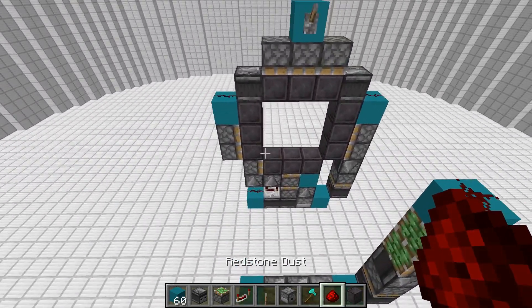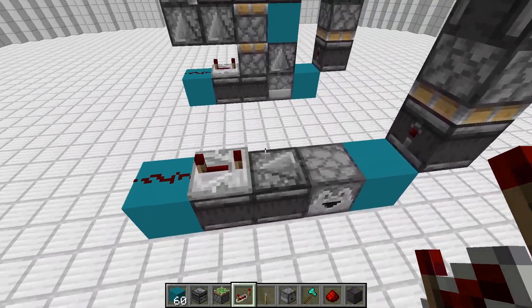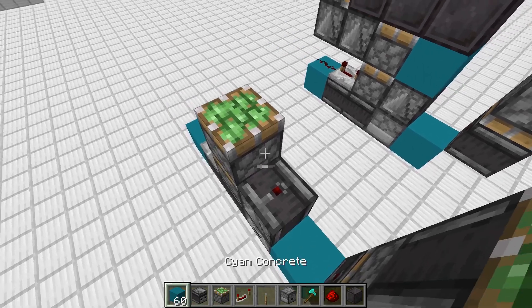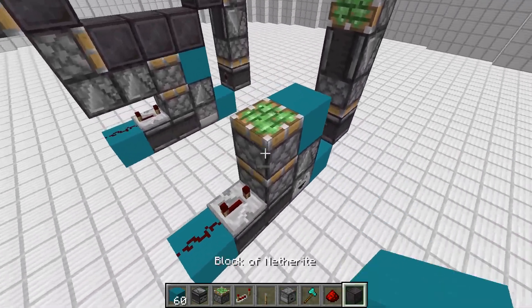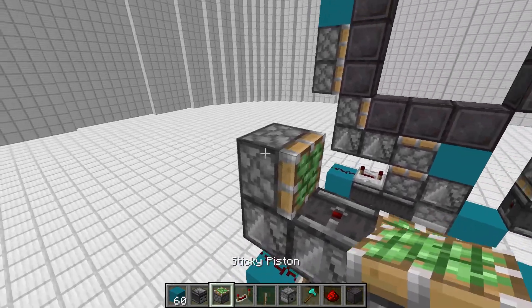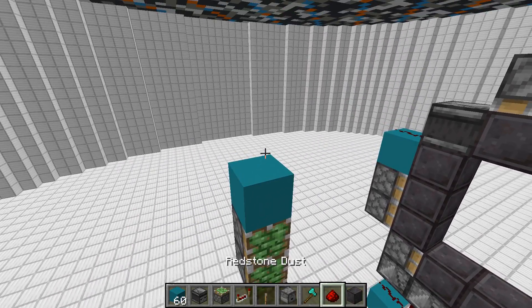Then we'll place a redstone dust right here, and on this side we'll place one redstone dust right here. A four tick repeater into the base of two sticky pistons. An observer right here, then whatever block you're going to use for your redstone. Two observers right here, a sticky piston, and then we'll take two more sticky pistons and place them right here with a block on top of them.